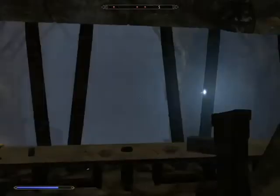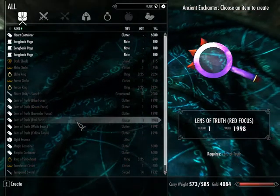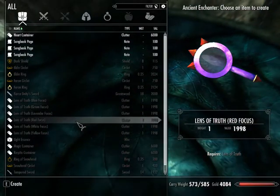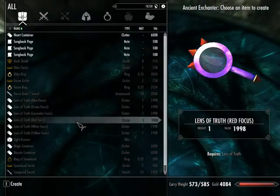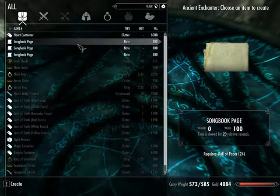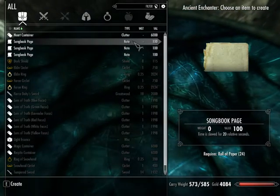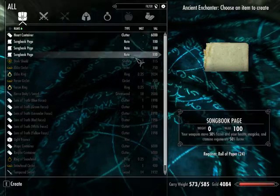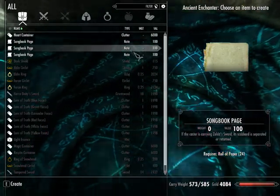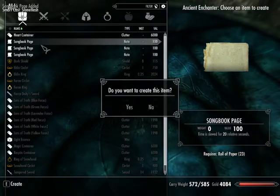So let's return to that ancient enchanter it mentioned. If you go to the ancient enchanter in the midden or Palestone Camp, or that secret other place, you can craft two new songs from the Song of Time. There's the Inverted Song of Time, and there's the Double Song of Time. I have a lot of paper so I'm going to make those.